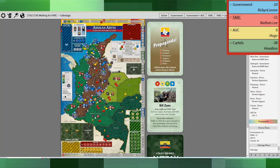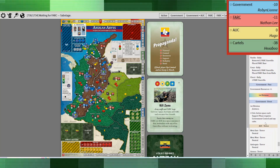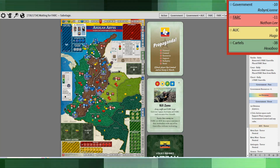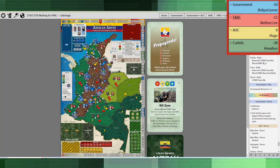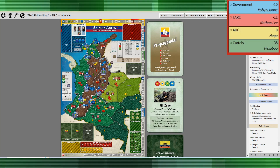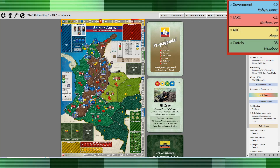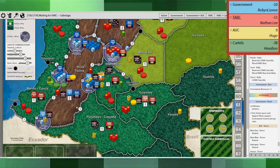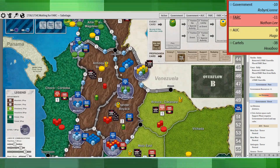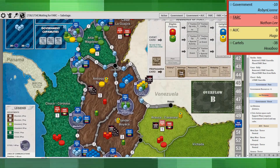The ELN event — I did a rally, placed a base in Nariño and in Huila. The government passed because again they had no choice. Cesar in the north, Nariño in the south jungle — so I got back up over the line again. Then the prop card comes up.